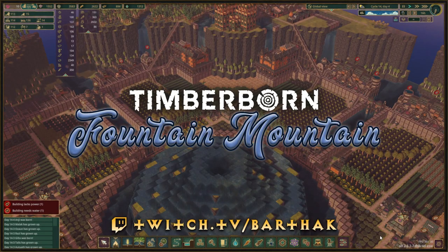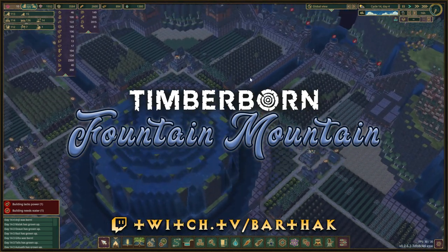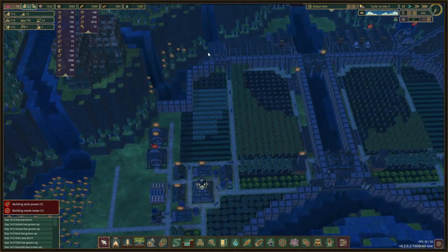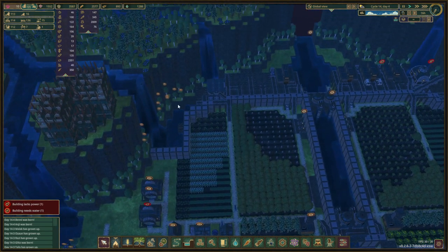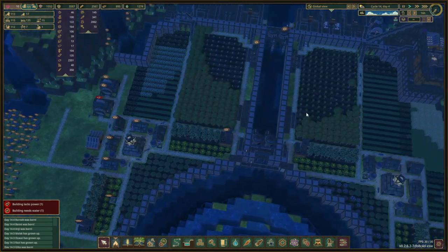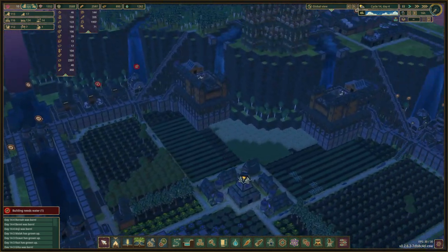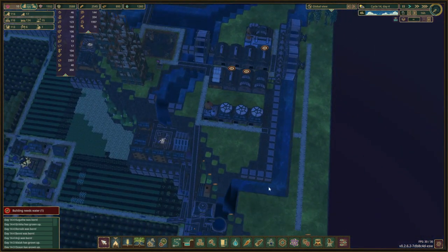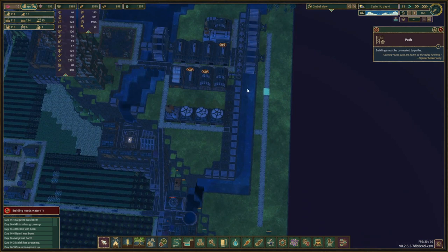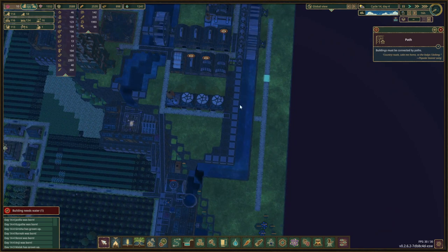Hello and welcome back to the next episode of Fountain Mountain. Last episode we added a third district, and yeah that is going well. This district got abandoned at one point but we moved some beavers back and now it's working. We're working on some of these buildings over here, then we're gonna go up and start our industrial area, remove all of this plant, the trees, make sure the district looks the same as the other districts.